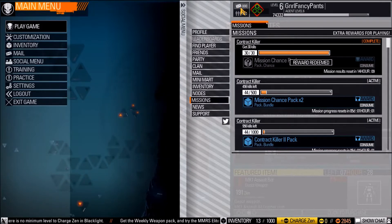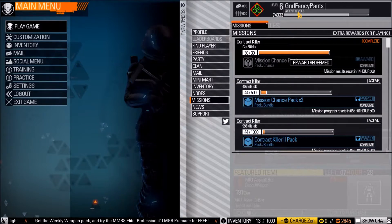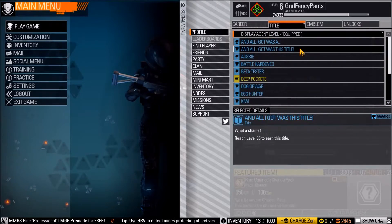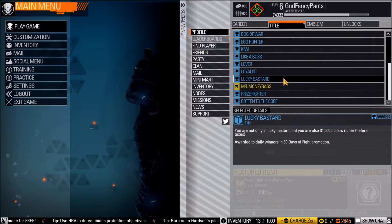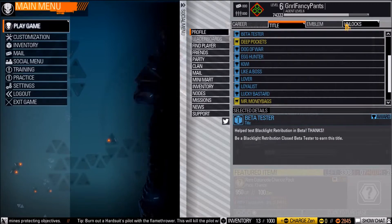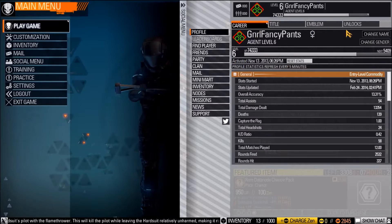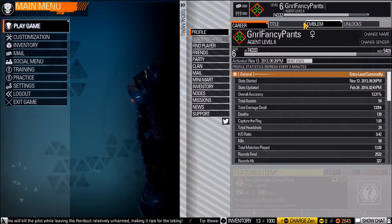Up here is your mail, how many friends are online, your emblem, your name, and level — agent level 6. I don't have any money or any titles unlocked yet, which shows how much I've not actually played. But that shows your various things collected along the way while you play.